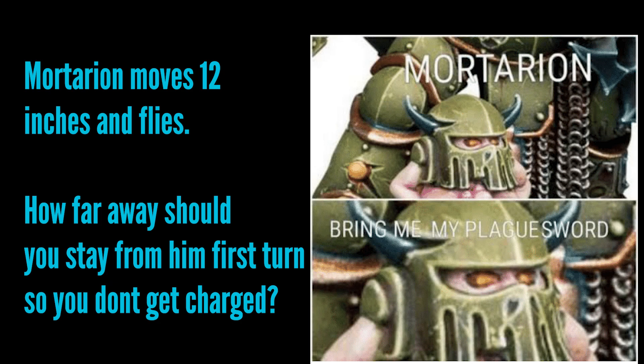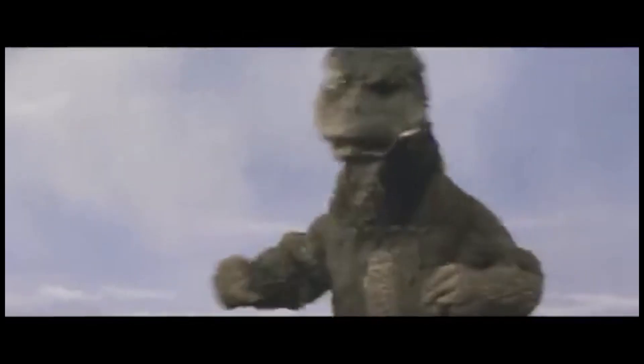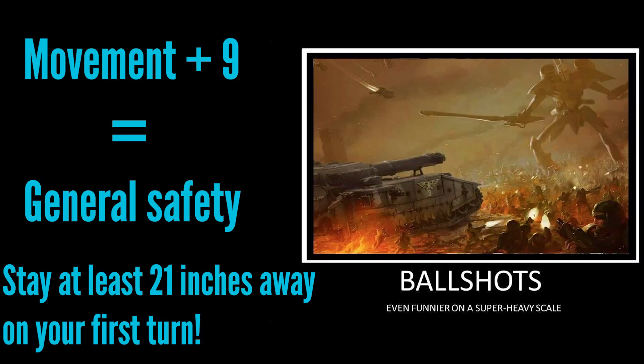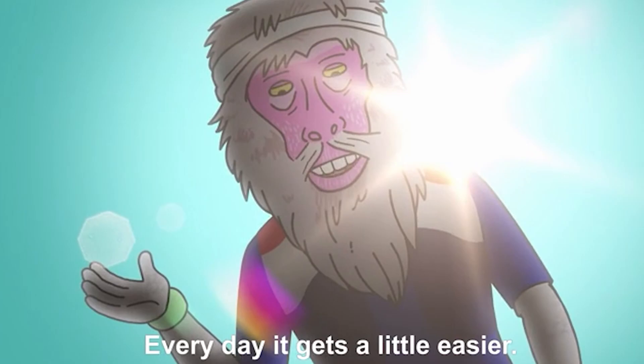Pop quiz: it's your turn and you're playing against Nurgle — there's an enemy Mortarion on the board. How far away should you always be so you don't get charged next turn? Mortarion has a movement speed of 12 inches and he flies, so the 2d6 charge average is seven — with dice skew we make that nine. So you need to stay movement plus nine away: 12 + 9 = 21 inches away from Mortarion.